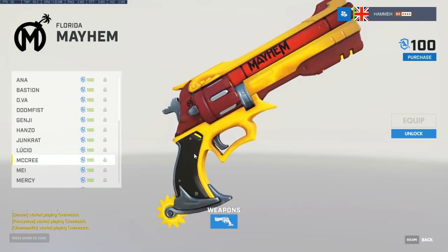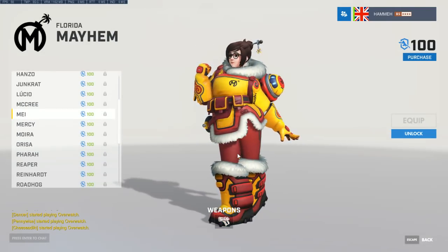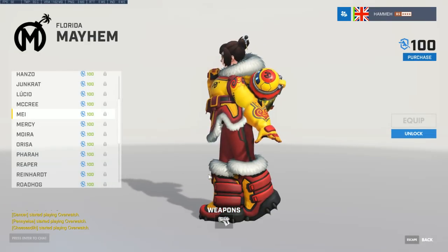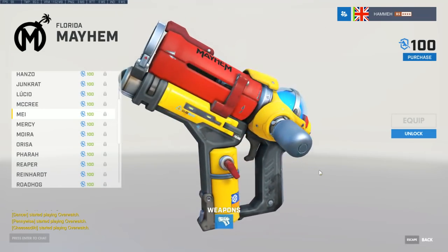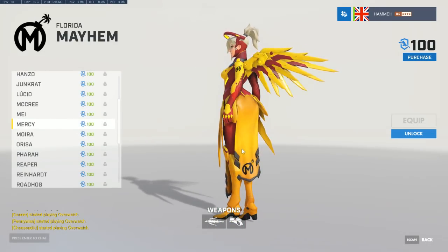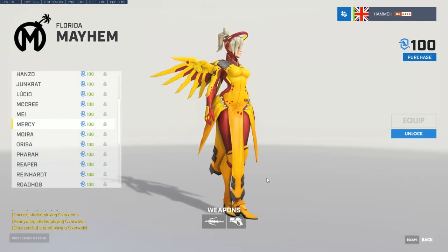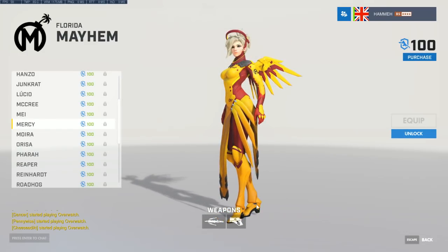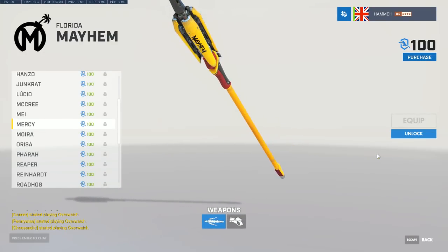Bright McCree pistol and bright May skin — the yellow and orange suits May pretty nicely. Players to watch in the Mayhem: it's too easy to always call out DPS players, but Tviq is highly experienced on multiple DPS heroes with World Cup experience — go check out his stream on Twitch.